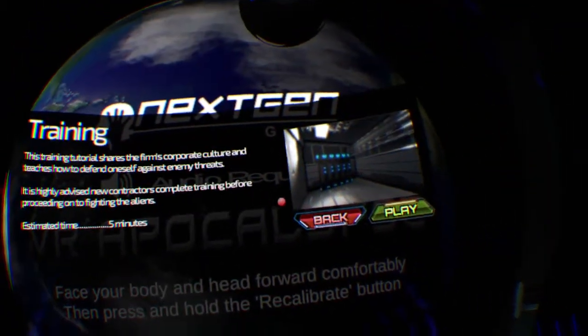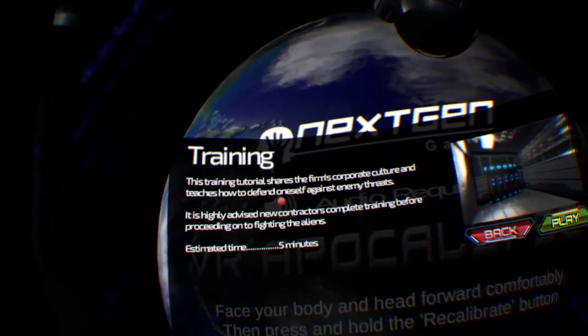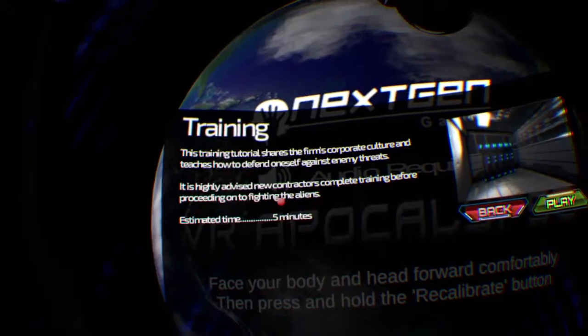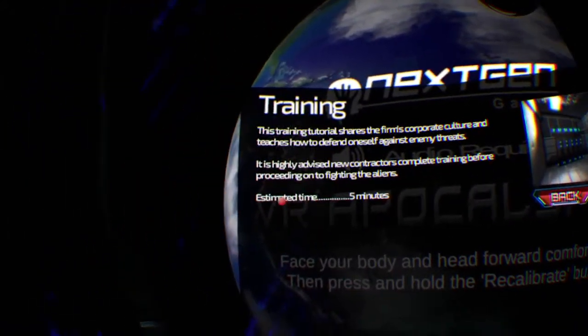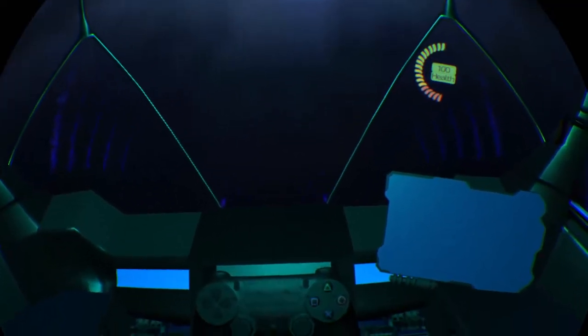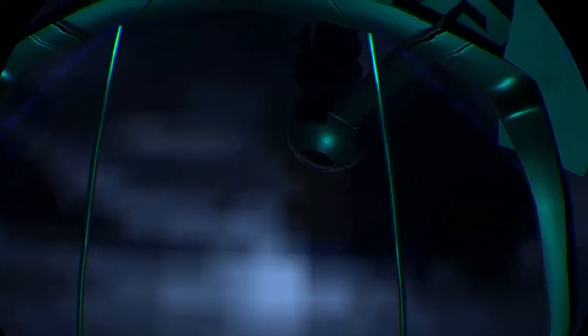Establishing neural link with pilot 72734. Thank you for choosing next-gen games remote telepresence system T32. Welcome, pilot. Sit back, relax, and enjoy your training.